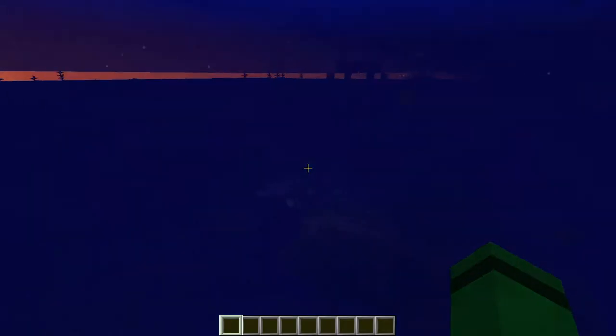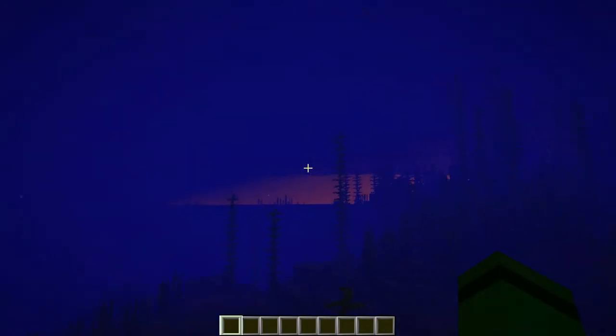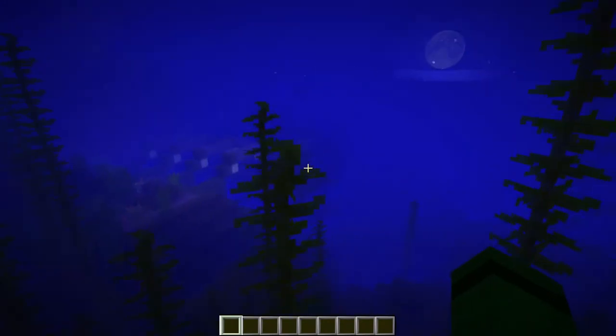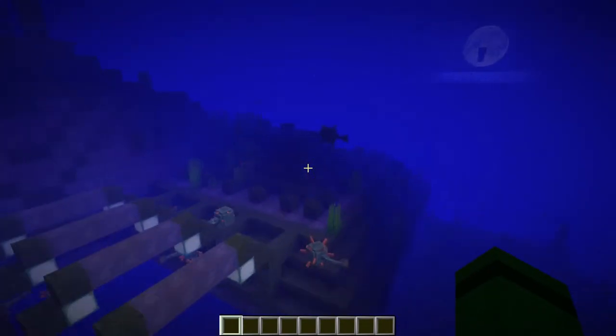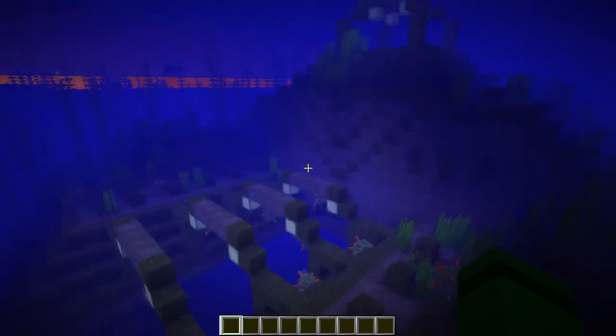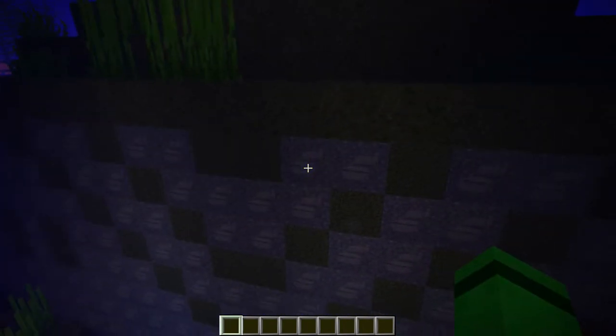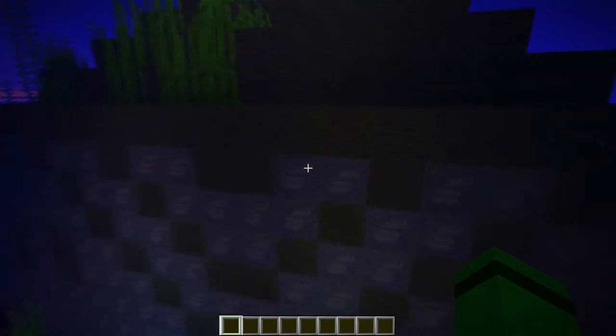Apparently when I started this world I forgot to turn on Cheats, so I can't make it Daytime — but that's okay, we don't need Daytime down here. Let's get through this kelp and check out this monument with the textures I've created. If you notice, the Prismarine — which is the missing bricks or missing cladding — it changes color.